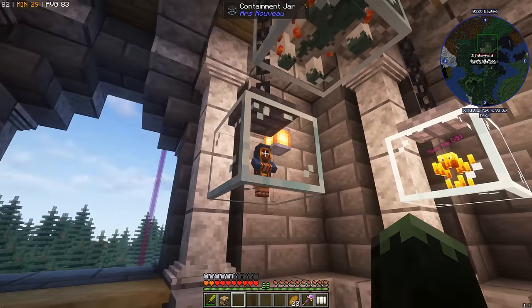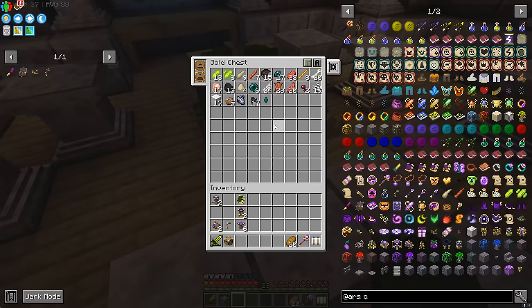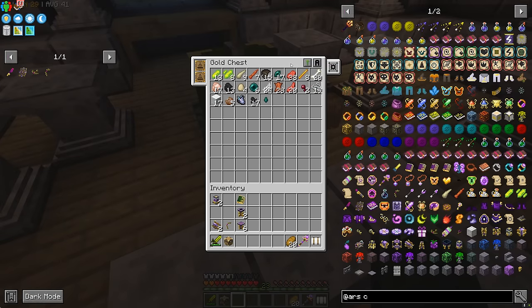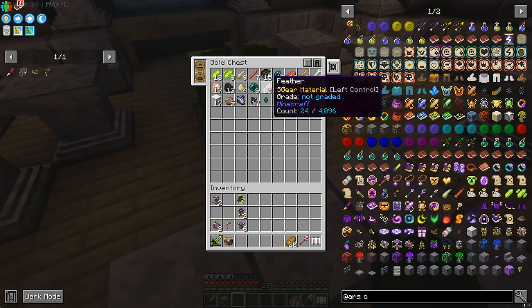I don't know exactly what we're getting from the wandering trader or his llama friend over here, but we have quite the range of booty. All of the Wilden drops are on farm — great stuff. Most importantly, blaze rods and enderpearls are now on farm, which is amazing. Also leather and feathers, which are quite annoying to farm, are on farm as well.